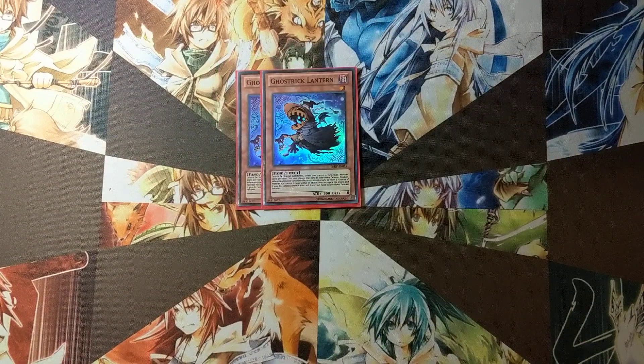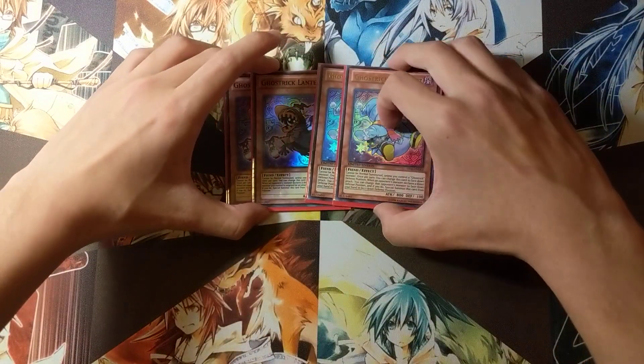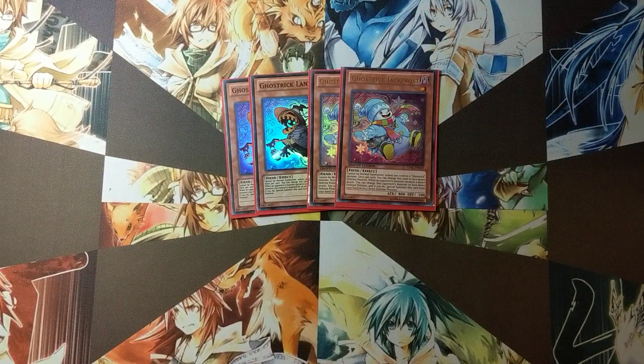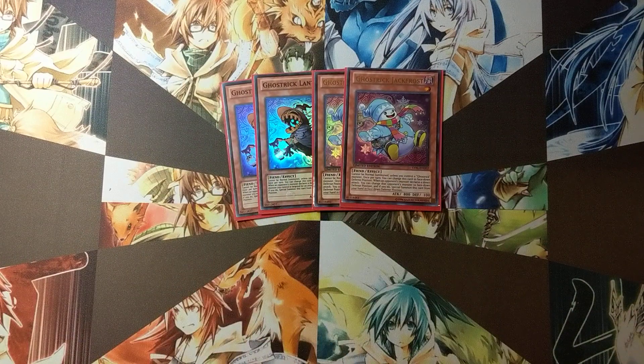We play two Ghost Trick Lanterns and two Ghost Trick Jackfrosts. Both of these are basically battle faders, except Jackfrost gets to flip the attacking monster face down, and Lantern can stop a direct attack or an attack against a Ghost Trick.